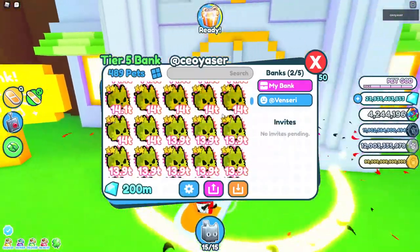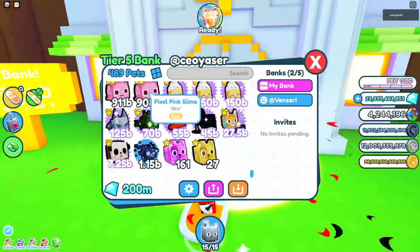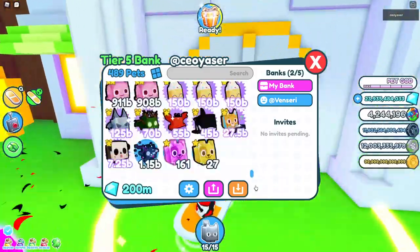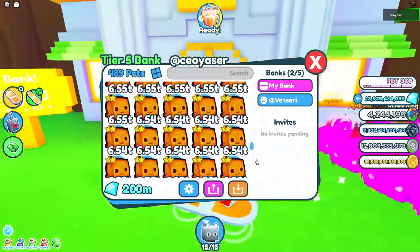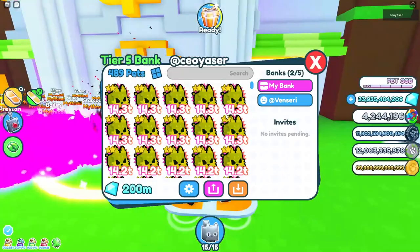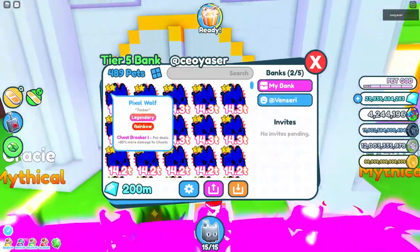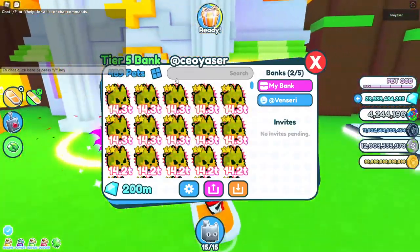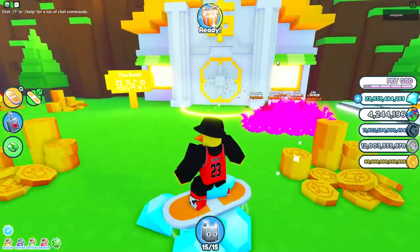The first thing we're going to do is go to our bank. If you look at my bank, I have so many exclusives — I'm going to be giving out a lot of exclusives and pets to everybody that taps like, subscribes, and comments their Roblox username. You want to go to your bank and make sure you have at least one pet in there. If you don't have a bank it's still okay, but if you do, make sure you have at least one pet inside. I have 489 pets, so I'm pretty much okay.